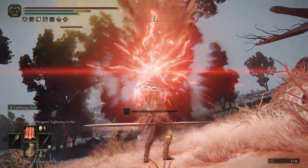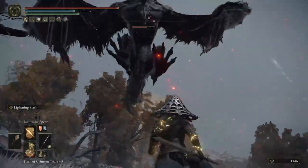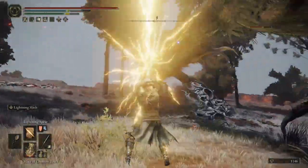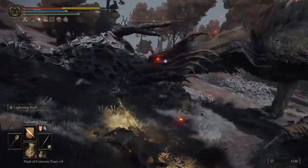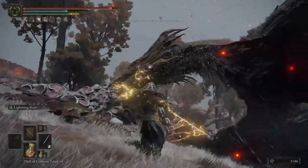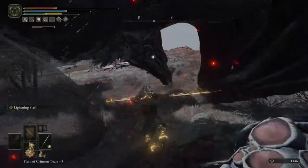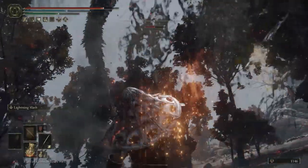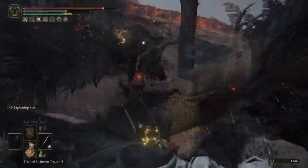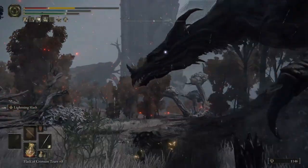Against bosses specifically, I would use the Ancient Dragon's Lightning Strike as well as the Lightning Spear if you're trying to do more ranged battle, or if you're healing or hiding from certain attacks. The Lightning Spear has really good range. The rest of the spells are pretty much all AOEs, and specifically the Frozen Lightning Spear can proc frostbite. But if you're not using other frost spells or frost weapons, you can't really count on that for big damage. Our big damage is the Ancient Dragon's Lightning Strike.